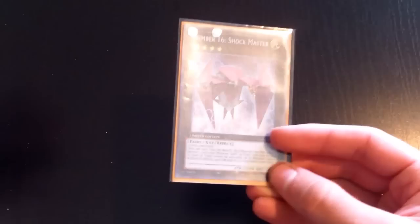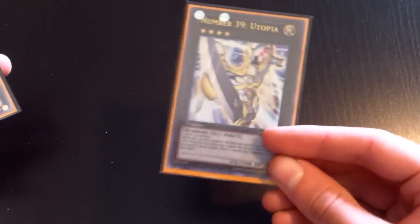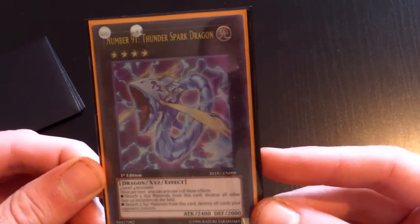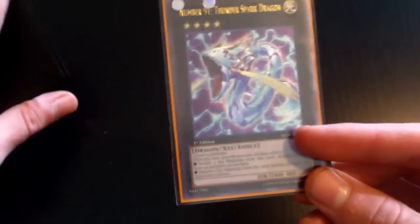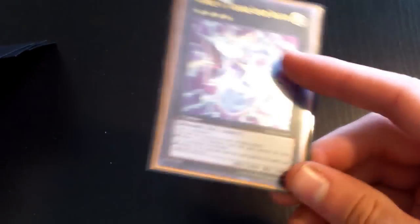One Papilloperative — staple, really good. One Shock Master — probably going to take it out since I didn't make it that much. One Utopia Ray, but run Number 39: Utopia instead. New addition: Thunder Spark Dragon. This card is so good when you're pushing for game. You rarely get the second effect off without Spirit Converter, but it's basically a Black Rose for all monsters on the field — then it's 2400, so you can attack for game.